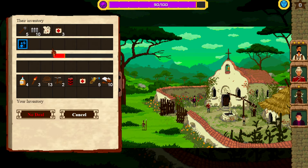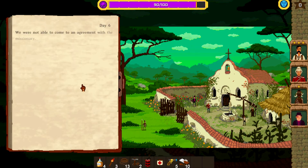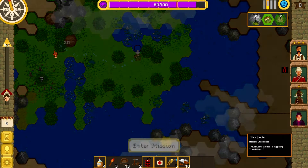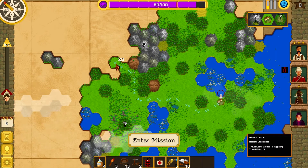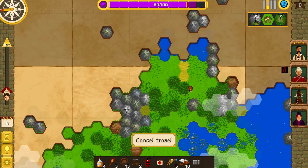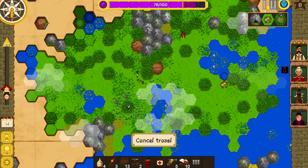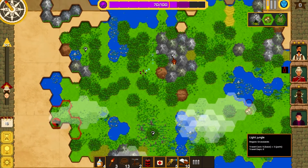I did just discover yesterday that there was a major feature I was missing — there are certain mountainous zones I wasn't interacting with. I'm going to really focus on those, because the last couple expeditions are so big that my characters were literally going insane and leaving me, and I was dying. The game also has an interesting combat system.